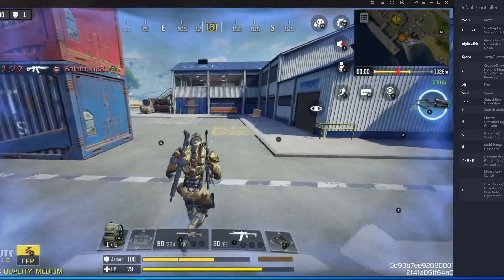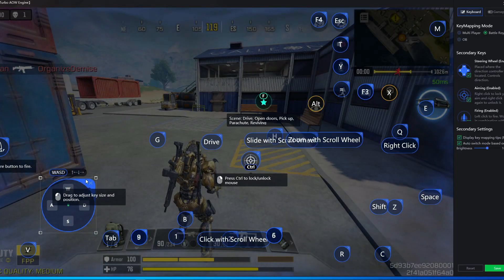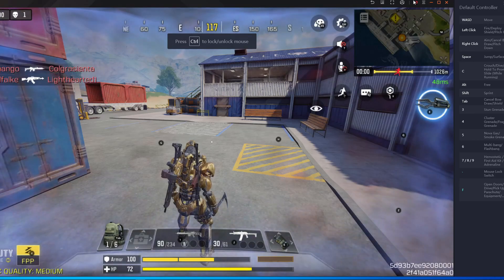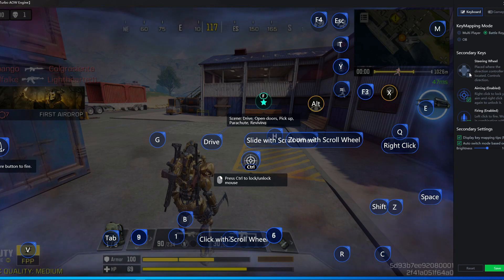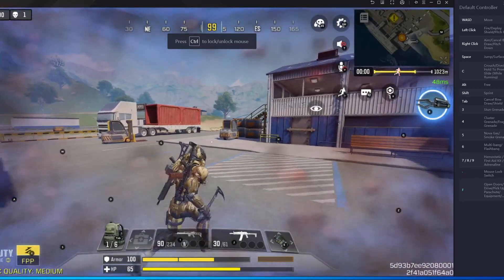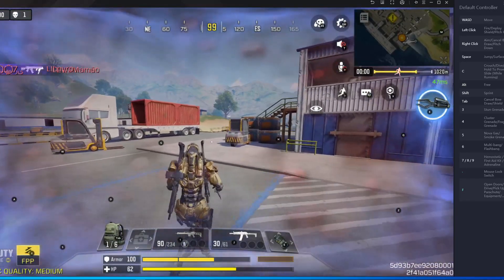Now I'm going to show you: if your WASD is not working and your controls are not working, what should you do? You have to remove the WASD button from here, then press save. Then go inside the key mapping again and check the steering wheel option. After that, press save and your WASD will be working properly in GameLoop Emulator.